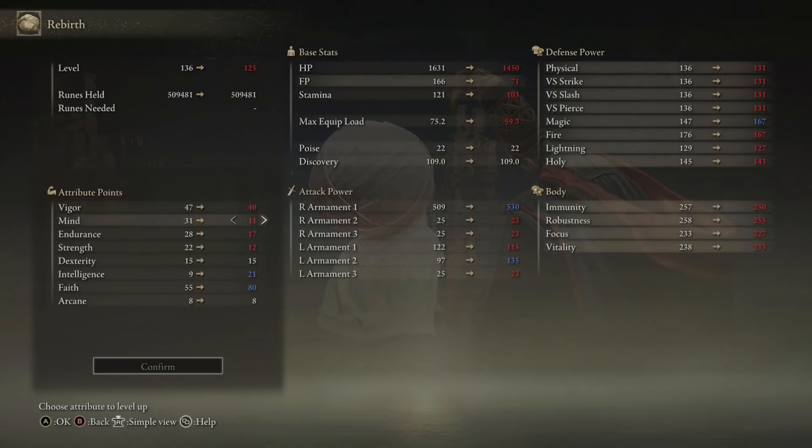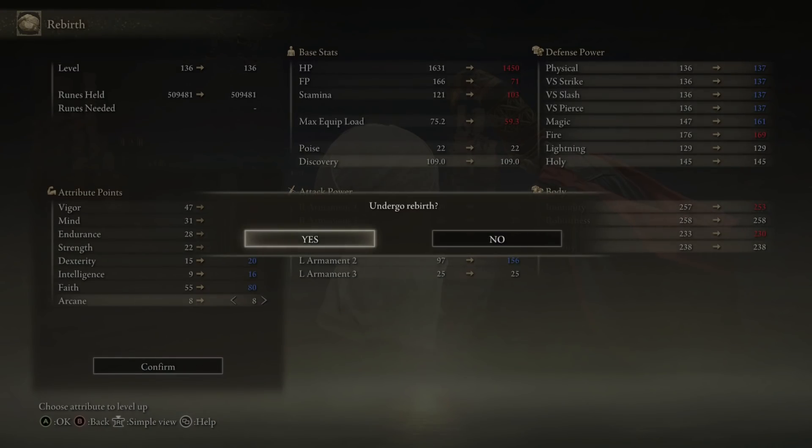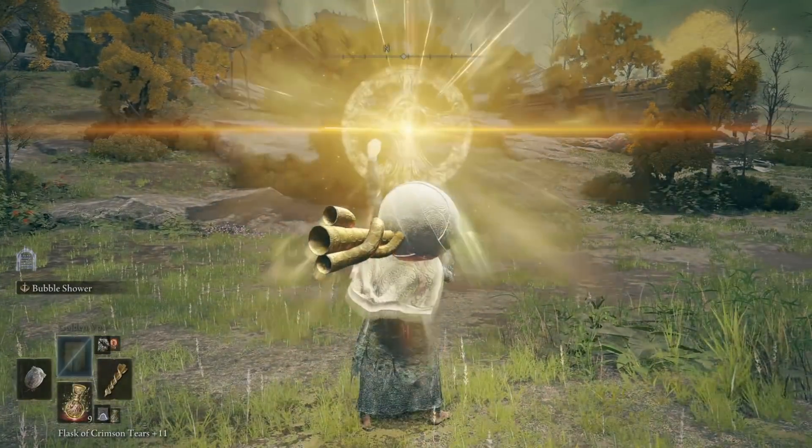Then push Faith up to at least 40. Strength to 23 so you can hold the horn in one hand. Dexterity to 20 — more than necessary to wield the weapon, but 20 is one of the soft caps for skills affecting Ash of War damage, so it is nice to hit. From here, boost your Vigor up as necessary and push your Faith up as much as possible, up to a maximum of 80 as this is the hard cap. Get these stats, use this equipment, line up the combos and watch the magic — or I guess the holy — happen.